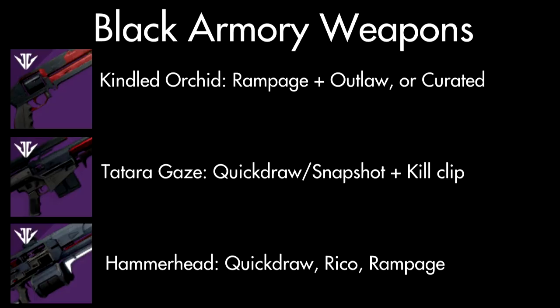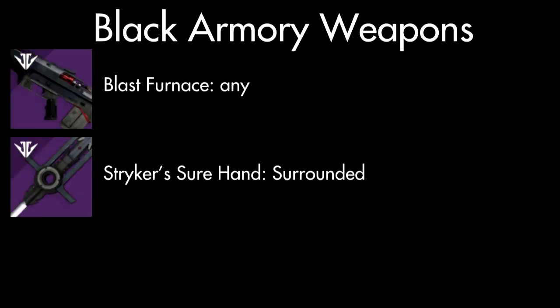The Black Armory weapons I recommend farming are on screen now. The Kindled Orchid hand cannon — I recommend Rampage or Outlaw, or the curated roll which has both Rampage and Kill Clip. The Tatara Gaze is an aggressive-frame sniper; I recommend Quickdraw or Snapshot with Kill Clip. The Hammerhead machine gun absolutely shreds — I go for Quickdraw, Ricochet Rounds, and Rampage. You can pretty much get any roll on the Blast Furnace pulse rifle, but I recommend Feeding Frenzy and Rampage or Kill Clip. And for the Surehand sword, just get Surrounded.